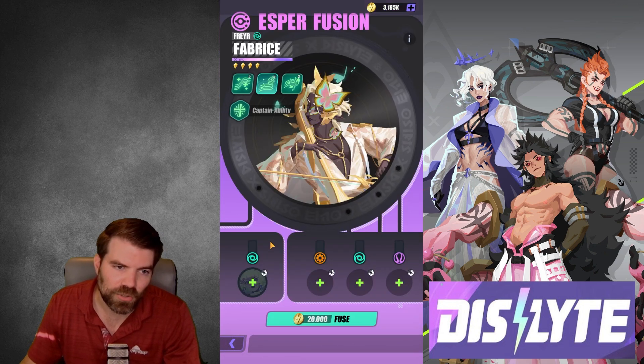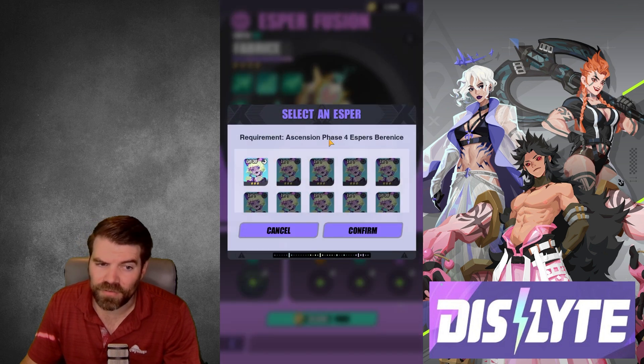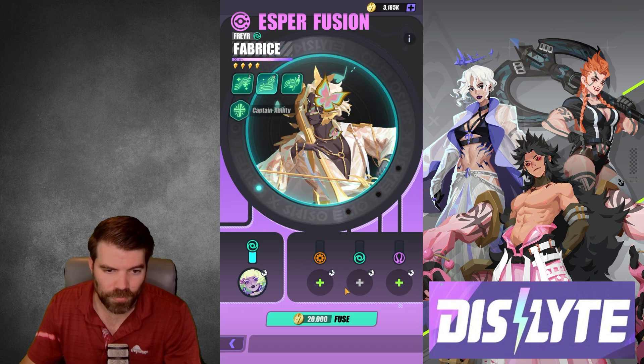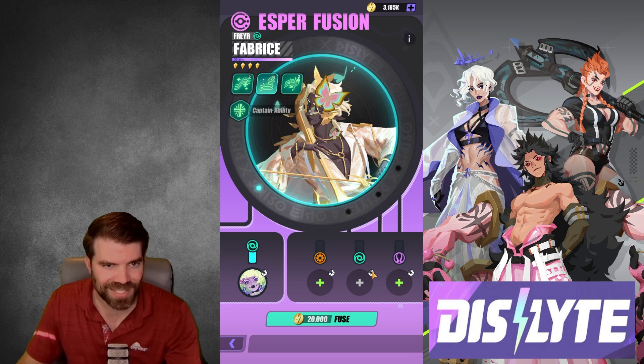It's kind of confusing when you read this. Notice this little picture here shows the ascension circle and what you need. It can be kind of confusing because it says ascension phase four, and maybe you think that means four star — it does not. That means three star level 30, but the ascension has the first four completed, as you can see on that very small tiny little miniature graphic. That's all you need. So you can see I have one done already, I drop her in there, and then you just need three. Obviously it's gonna delete all of these heroes when you do this, so don't use espers that you want.